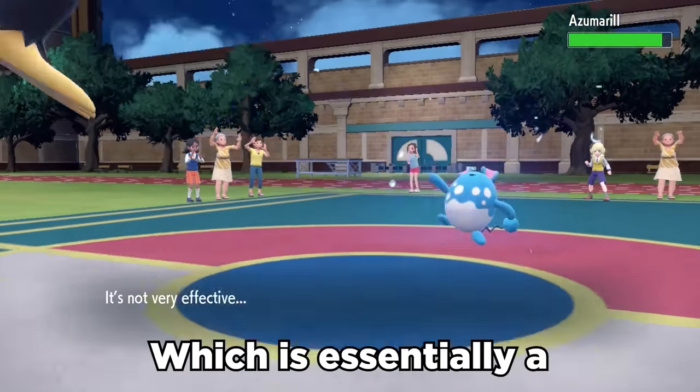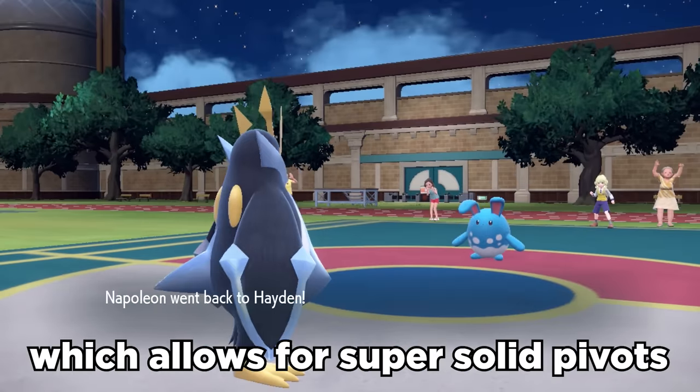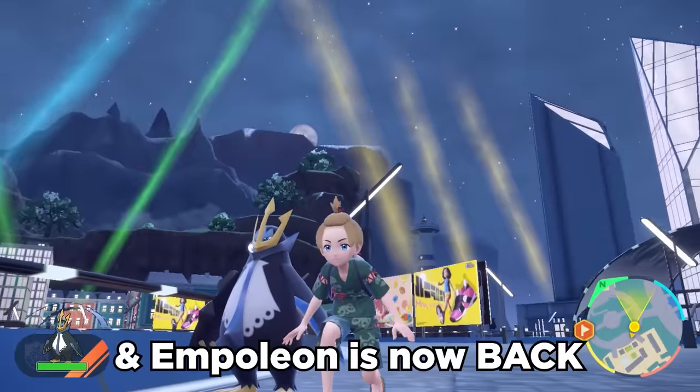It also gets access to the move Flip Turn, which is essentially a water-type U-turn, which allows for super solid pivots, and Empoleon is now back and better than ever.